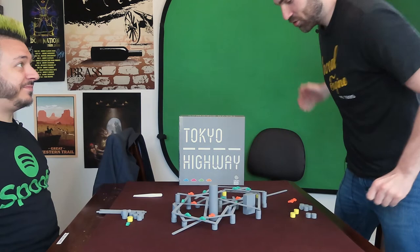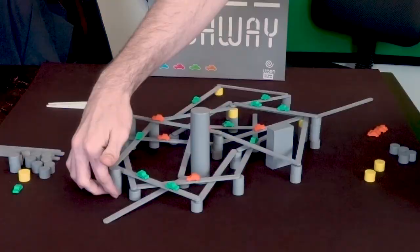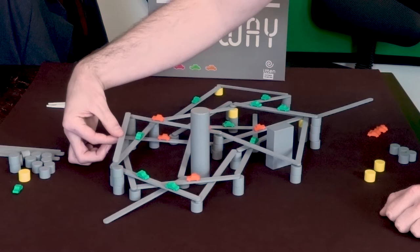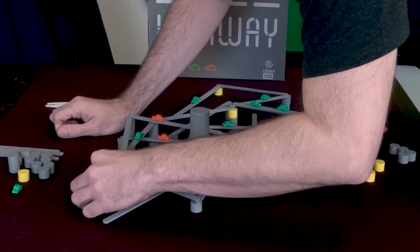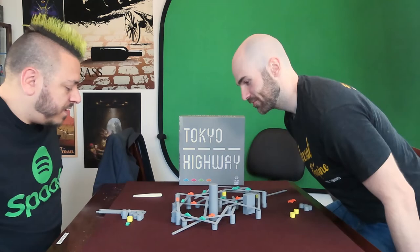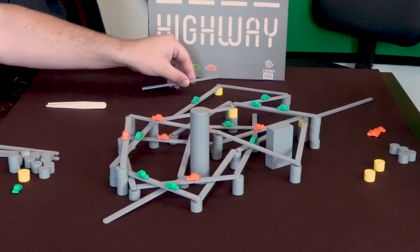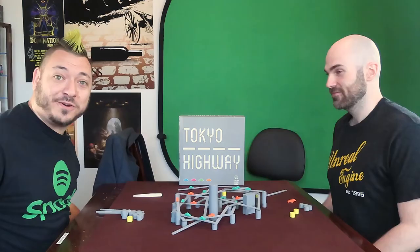But you could also knock the whole thing down. All right, so all I need is three. And we're good. Now, as long as I can place this to the table — well, we have seen how shaky you've been so far. He did it. And that is Tokyo Highway.